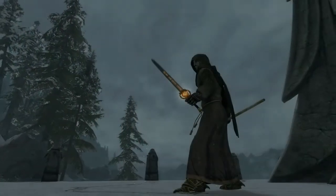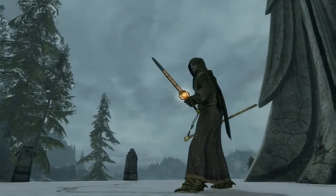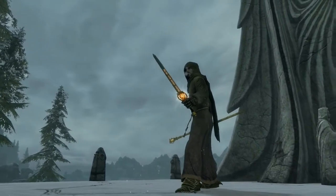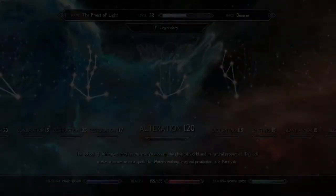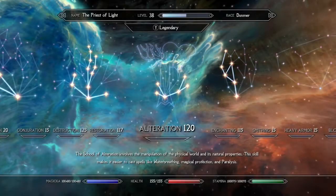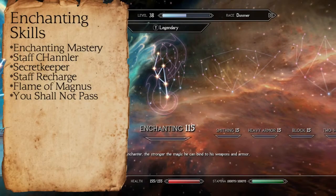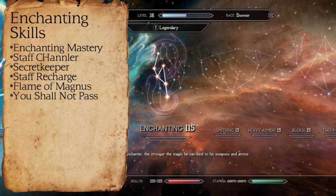So now we get into the more technical things, talking about the skills that the Priest of Light will use throughout your playthrough. His primary skills will be Enchanting, One-Handed, Restoration, Destruction, and Alteration. One of the main skills for this build will be Enchanting, and this will be mainly to upgrade the effectiveness of your staff. From the Enchanting branch, you will take Enchanting Mastery, Staff Channel or Secret Keeper, Staff Recharge, Flame of Magnus, and You Shall Not Pass.